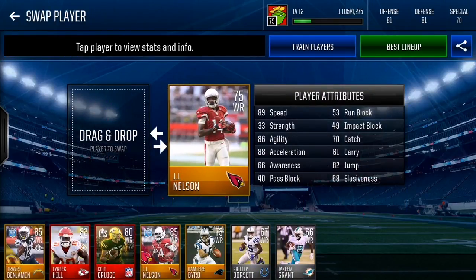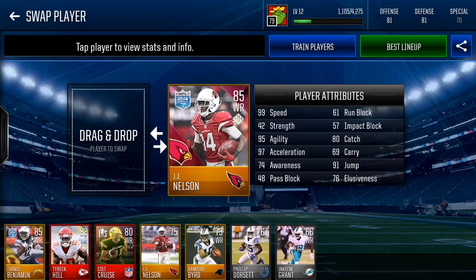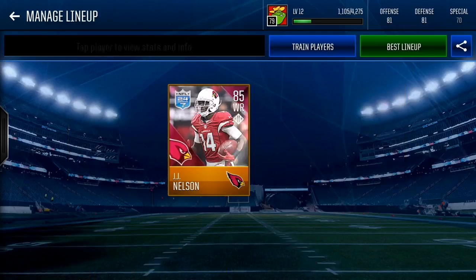Next wide receiver is JJ Nelson. This card goes for a lot — 89 speed as a base card, 86 agility, 88 acceleration, 82 jump, 70 catch. These receivers don't have great catch ratings, but on his maxed out 24/7 card he gets 99 speed, 95 agility, 97 acceleration, 80 catch, and 91 jump. Catch doesn't really matter if your receiver can blow by their corner.